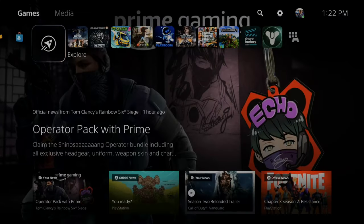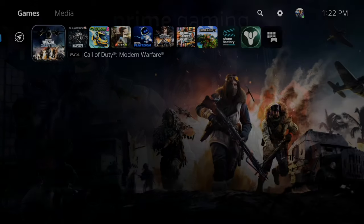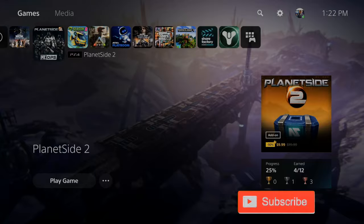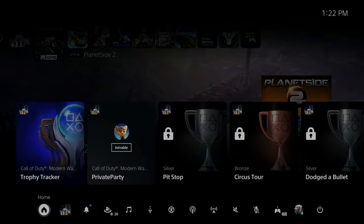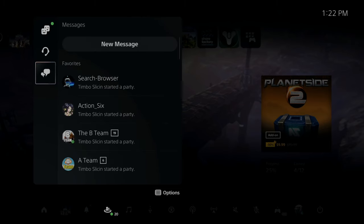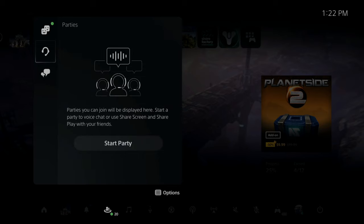So with the latest PlayStation update, you can now once again have an open party for voice chat, and this is very easy to do. Just press the PlayStation button, open up the control center, and then go to your new game base right here. Now we will have friends on the top, we will have parties, and then messages and message groups are going to remain the same. So all we have to do is go to parties now, and then go to start party.